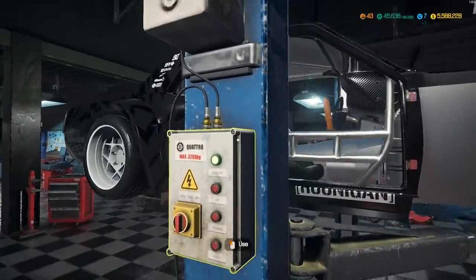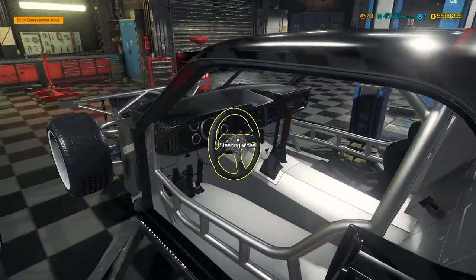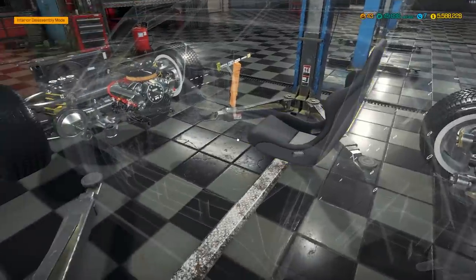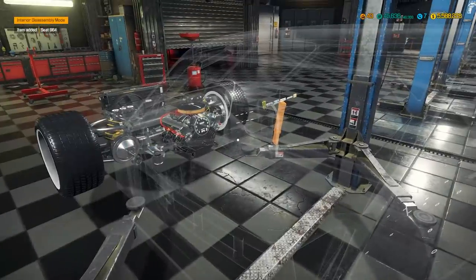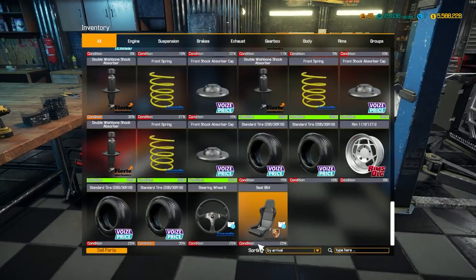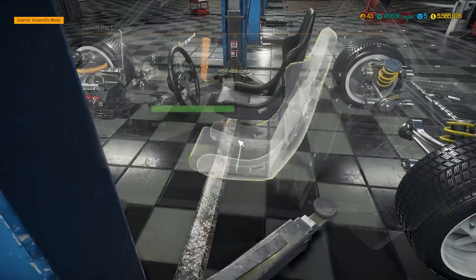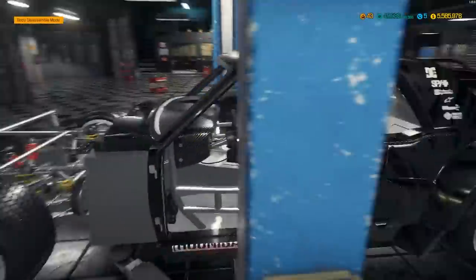Now we shall move on to — I'm going to take care of that steering wheel, that's bugging me. Rough shape — get rid of that. Go into interior, disassemble, pull off that steering wheel. Also I want to get the front racing seat — I'll pull that one out because I'm sure it's in rough shape. Get our new steering wheel in, our new seats. That's pretty much the interior on the Hoonicorn. Man, it's looking good.